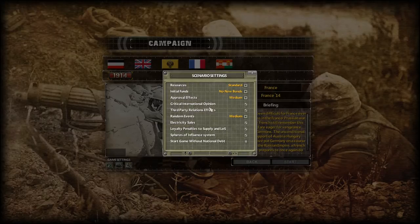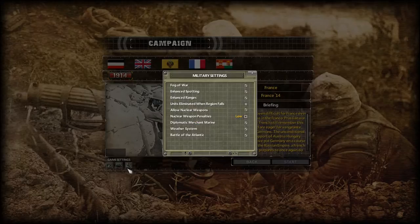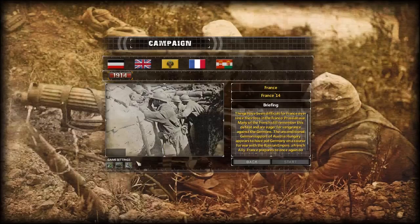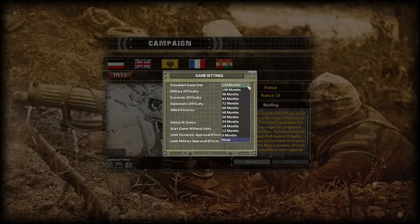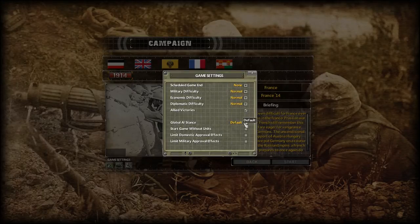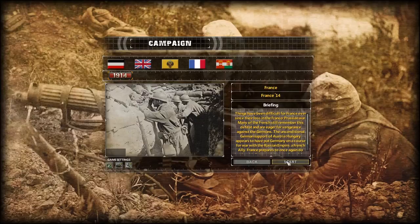There's all this stuff — that's fine. I don't think we'll get to nuclear weapons anytime soon. Military difficulty: normal. Economic difficulty: normal. Diplomatic: normal. Scheduled game end: none — that is good. Allied victories: yes. Global AI: default. Okay, we can start.